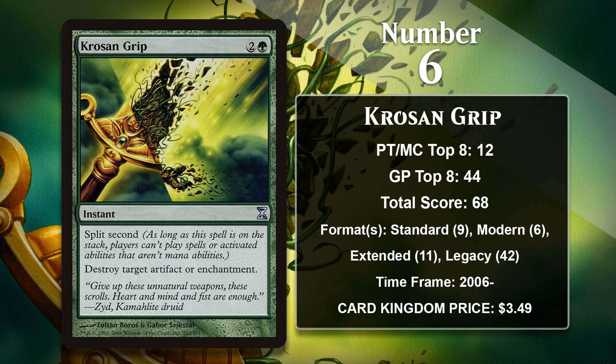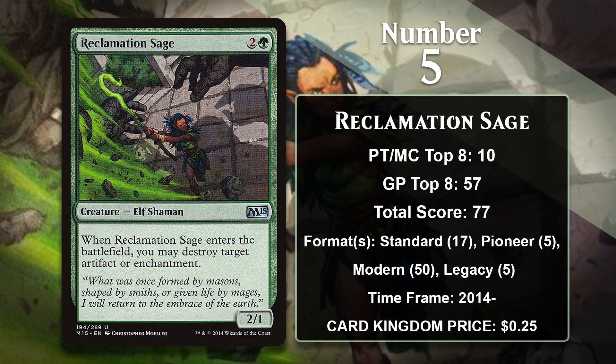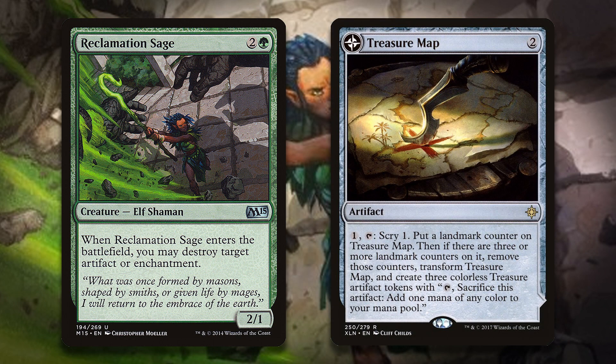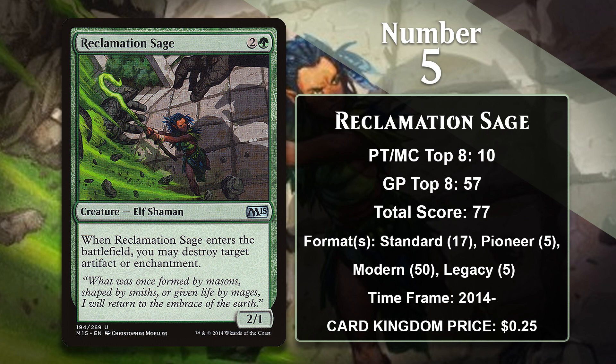Krosan Grip is in good position to continue to gain points, as having Split Second makes it a pretty unique Disenchant effect. At number 5, it is Reclamation Sage, a creature with an Enter the Battlefield ability that disenchants. That means when this has a target, it usually is going to give you a two-for-one, subtracting from your opponent's board while adding to your own. Reclamation Sage has been printed twice, in M15 and M19. The first Standard it was part of was loaded up with enchantments from Theros block, and there were also key artifacts like Whip of Erebos. Its M19 reprint allowed it to blow up cards like Legion's Landing and Treasure Map, and also made it legal in Historic, where it's been a key sideboard card against artifacts like Bolas's Citadel and Witch's Oven.